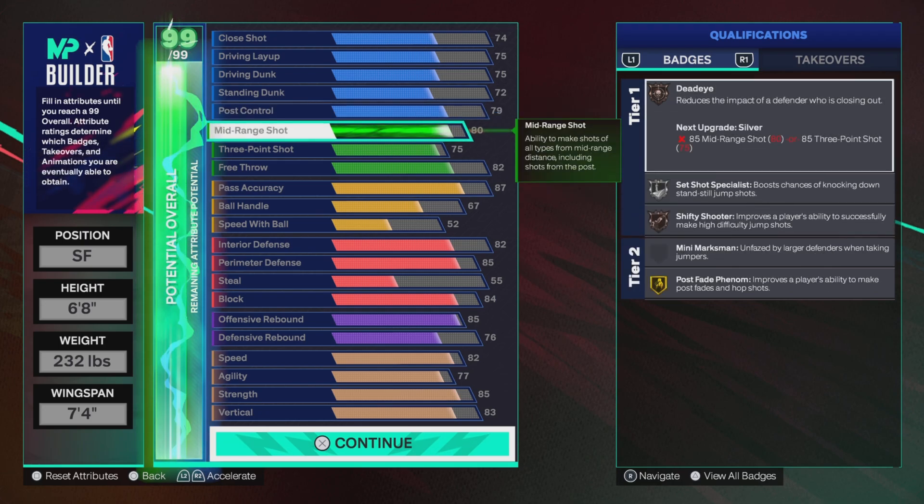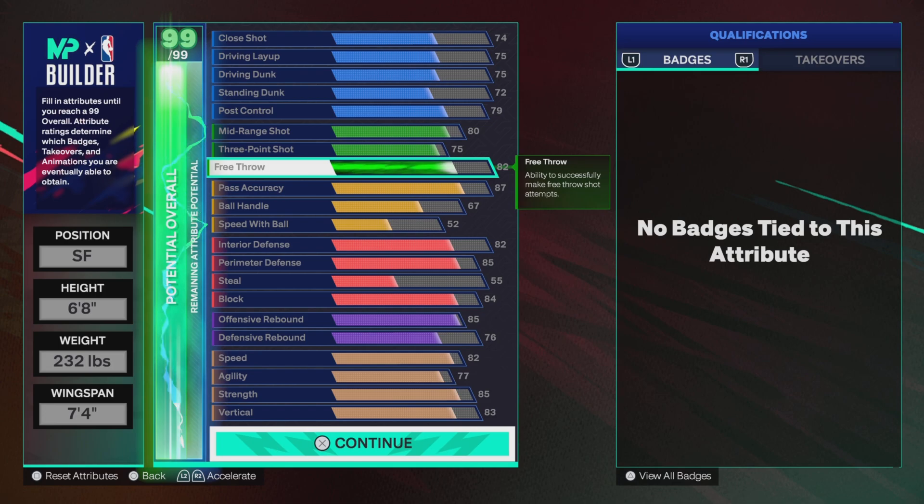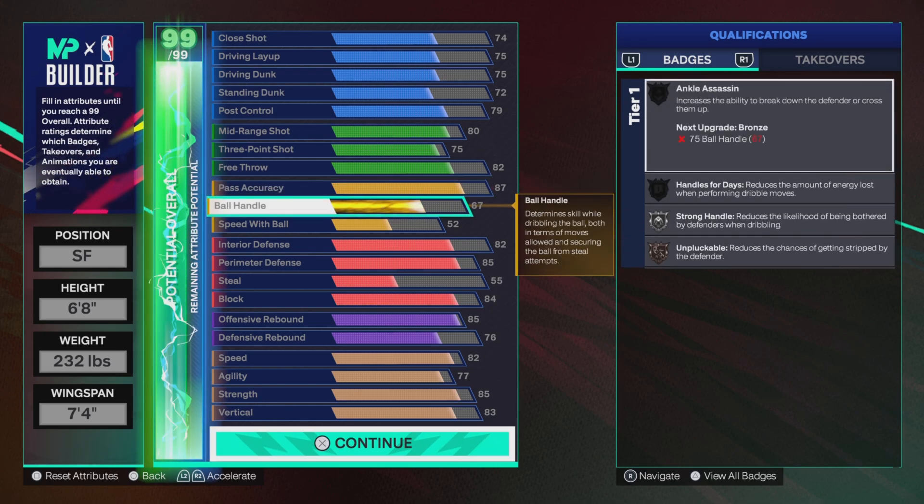On shooting: mid-range shot at 80, that gives us dead eye on bronze, 50 shooter on bronze. Set shooter specialist on silver. 75 three-ball gives us free throw. The playmaker attribute is 87, which gives us gold brick starter and diamond bronze bailout and versatile vision.